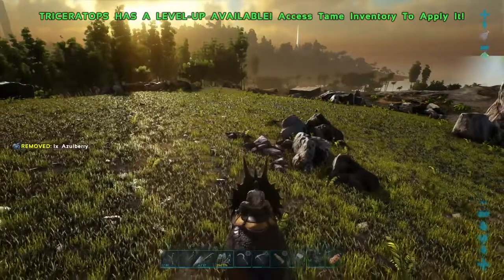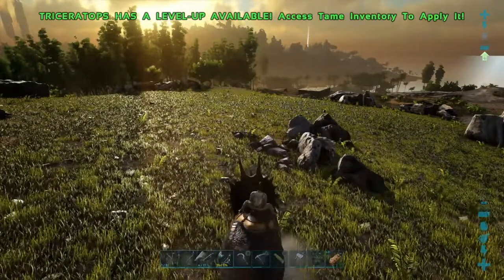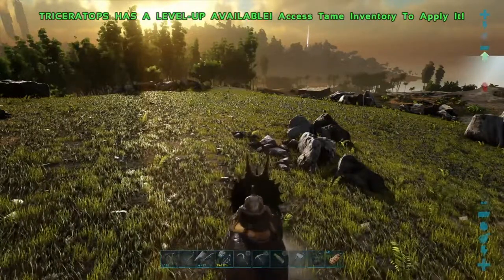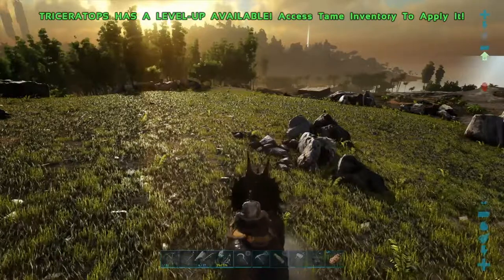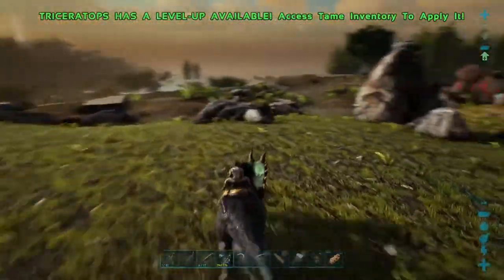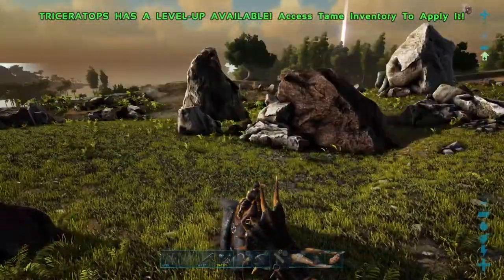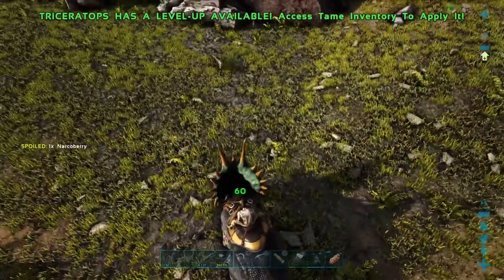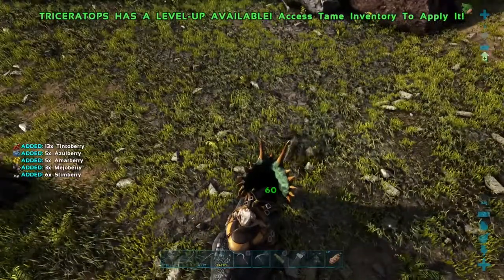We'll do the charge attack on the dilophosaur. You can see on the right-hand side there's the icon filling up — it's filled, he's ready to go. Unfortunately when they are charging they've got a turning circle like a London bus, but we've got him and you can see we've knocked him flying. That brings the stamina right down and it does take a while for the stamina to come back up, as I've mentioned.